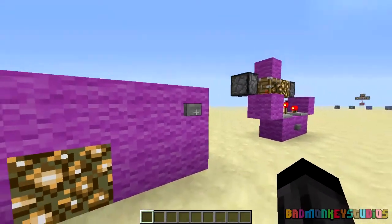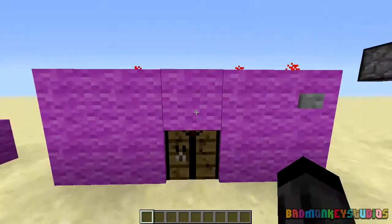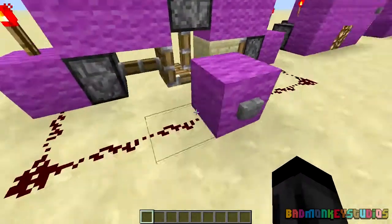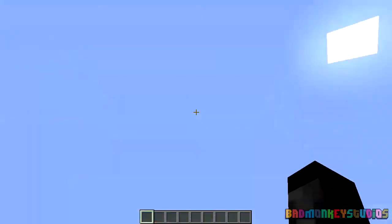This is a wall block swapper. As you can imagine, it's exactly the same just for a wall. And last but not least, the ceiling block swapper — exactly the same, but it just works for the ceiling.